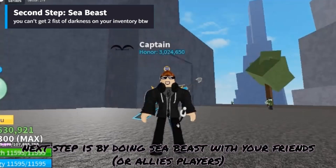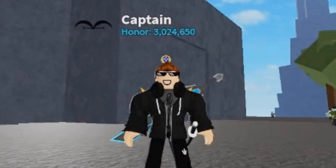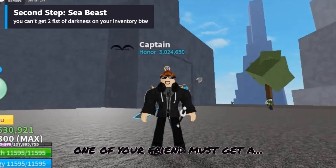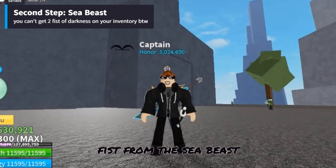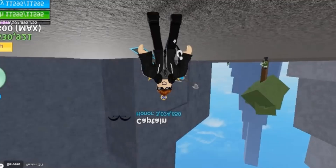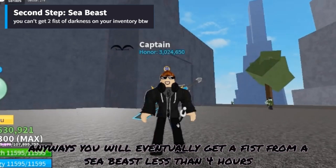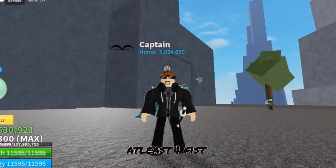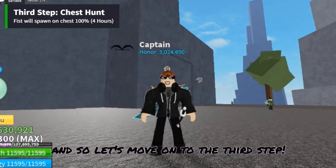The next step is by doing Sea Beast with your friends. Since the requirement is that you need two Fists of Darkness, one of your friends must get a Fist from the Sea Beast — you can help them. You will eventually get a Fist from a Sea Beast in less than 4 hours, at least one Fist.